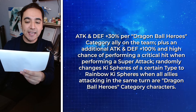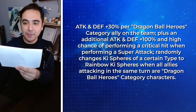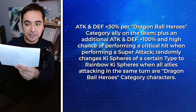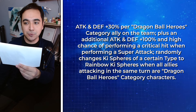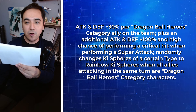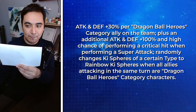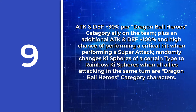This one's a little bit of a tricky one, especially if you did not pull any of the units. Okay, this passive skill belongs to this unit: Attack and defense plus 30% per Dragon Ball Heroes category ally in the team, plus an additional attack and defense plus 100% and high chance of performing a critical hit when performing a super attack. Randomly changes ki spheres of a certain type to Rainbow Ki Spheres when all allies attacking in the same turn are Dragon Ball Heroes category characters. What unit does this passive skill belong to?